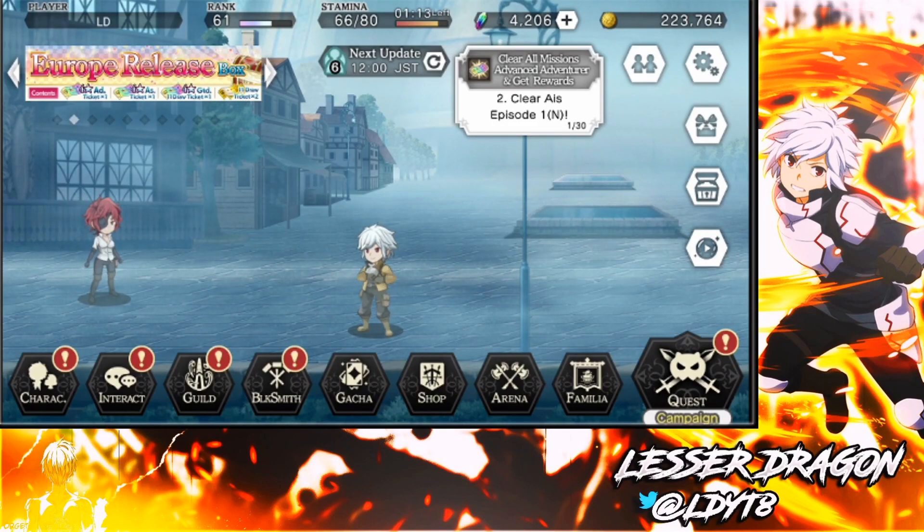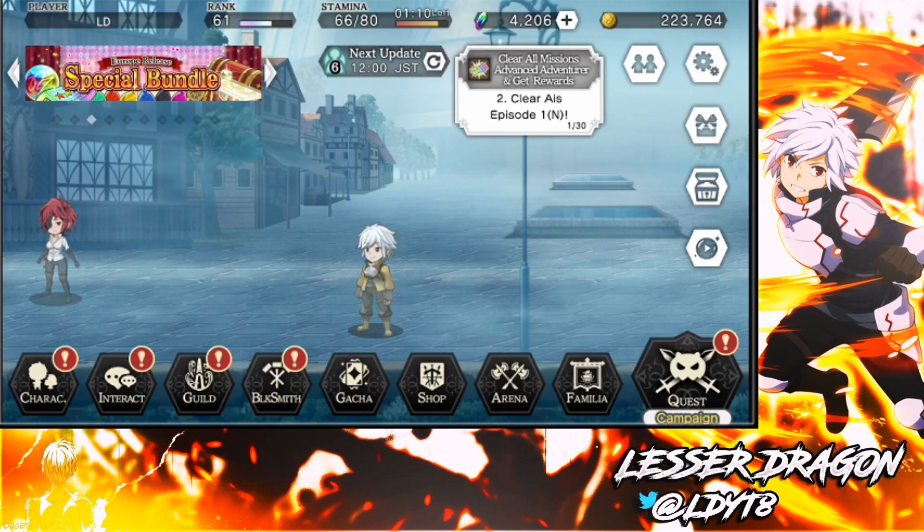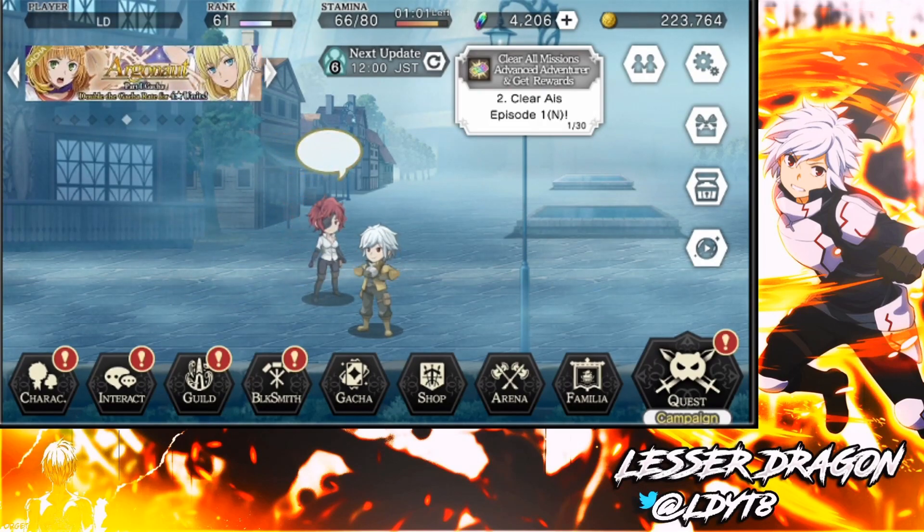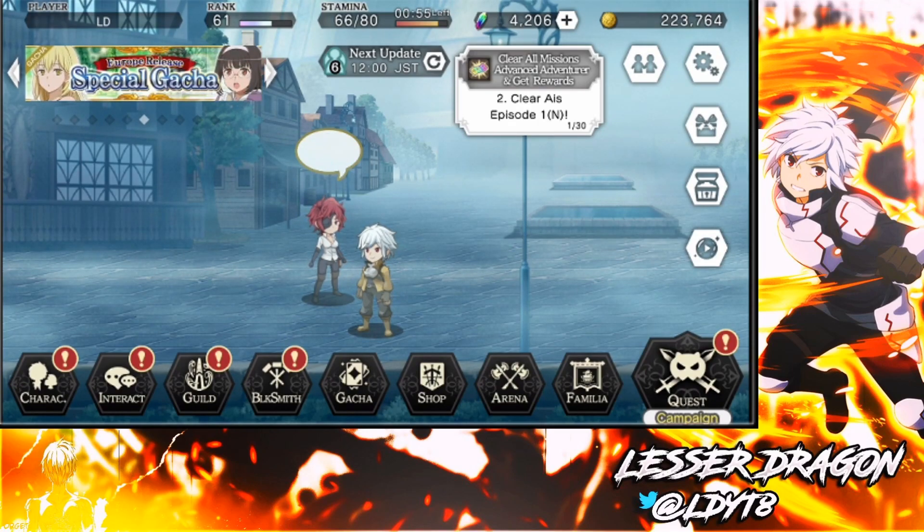After I did the summons I was lucky enough to have enough adventurers and assists from those summons, rewards, and everything else to have a full party. I then got hold of some Exhalia books and leveled them up as high as they would go without limit breaking them.